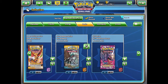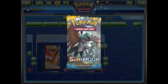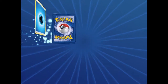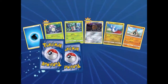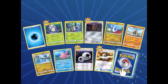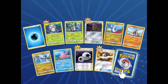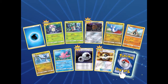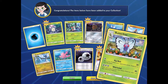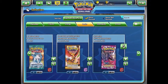Let's open this up — pressing the open booster pack button. We have Morelull, Fomantis, Diglett, and we got a DCE, which is the first Sun and Moon DCE I have, so that's interesting. Our rare card is Butterfree, which is really no big deal.